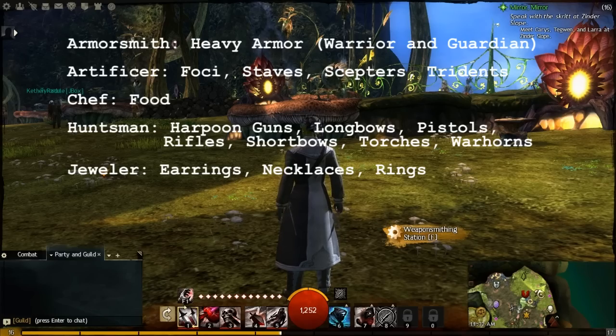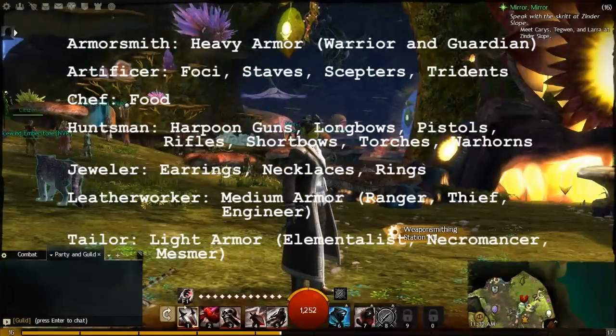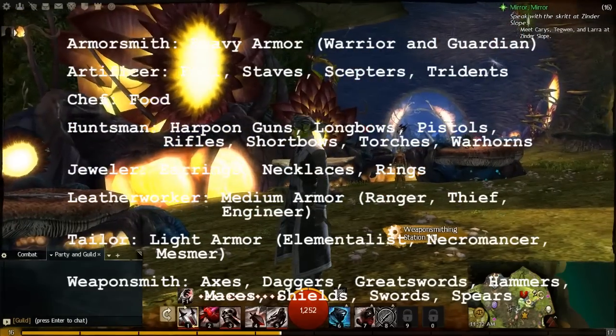Leatherworker makes leather armor — medium armor. Tailor makes cloth armor — light armor. And finally, Weaponsmith makes your metal weapons: mostly melee weapons — axes, daggers, greatswords, hammers, maces, shields, swords, and spears. That gives you the full rundown of what each discipline does.